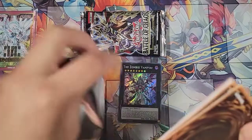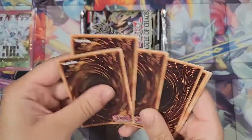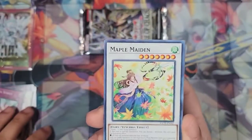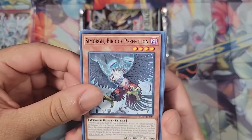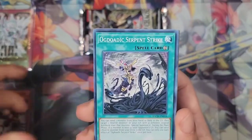Remember, I don't even think for the Lightning Overdrive sneak peek we got a secret. We did get two Ultras though. Maple Maiden. The scissors is a little like...